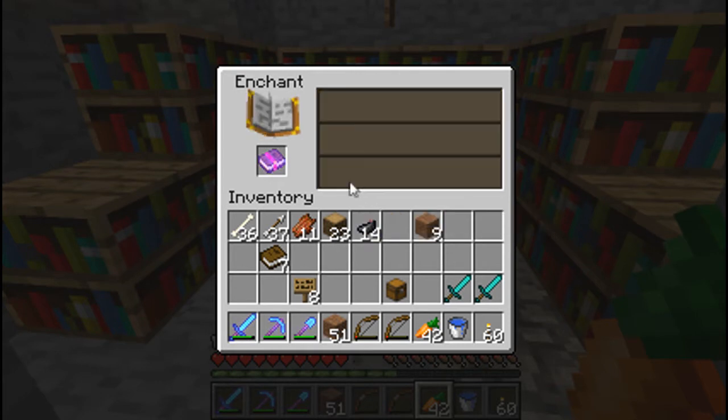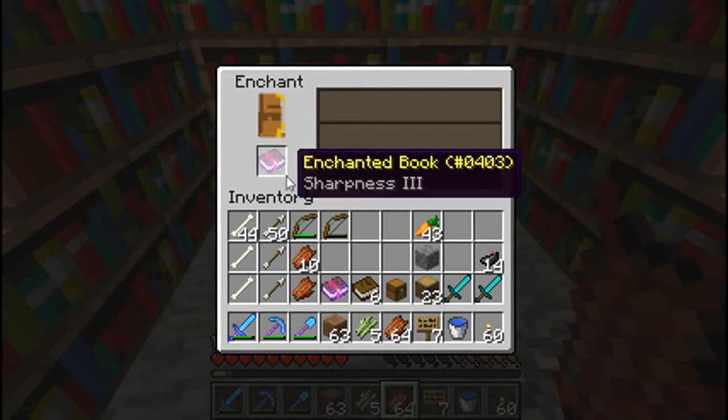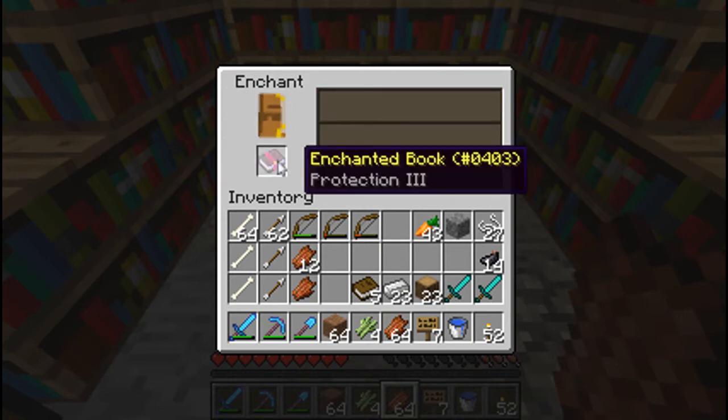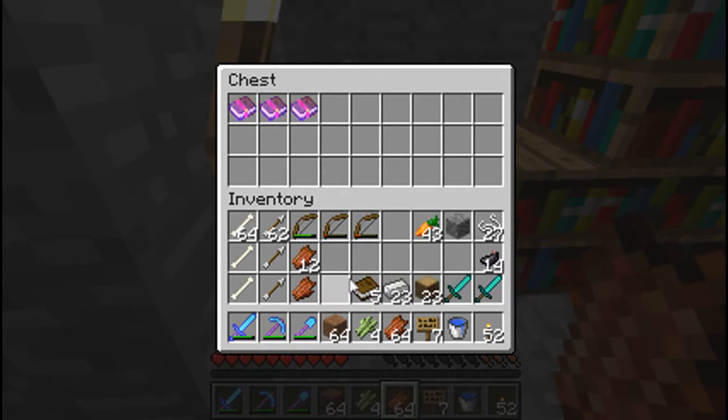Enchant Number 1: Booting 2. Not bad, not really what I'm going for though. Enchant Number 2: Sharpness 3. That's a good one. Enchant Number 3: Protection 3. Not what I was looking for, but I could use it for other stuff.